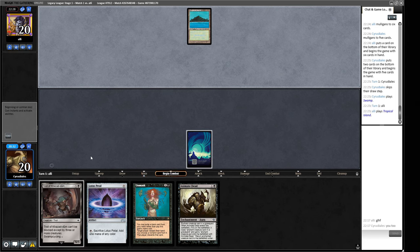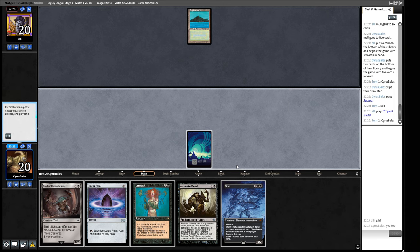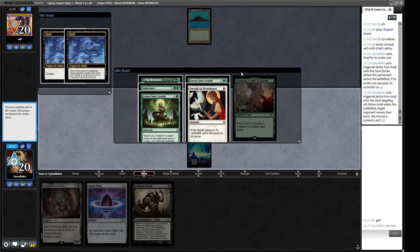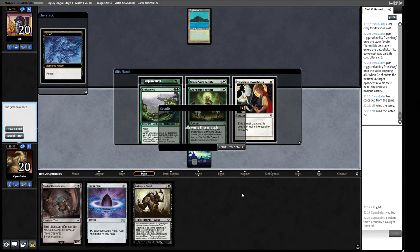They've got a blue splash now. I think the correct play is to use this Lotus Petal. A Grief - is that better than an Unmask? Let's see what our opponent's working with here - Swords to Plowshares, a Crop Rotation that can go get Bajuka Bog right now, it can also just go and get a white source. They also have Endurance. I don't know how we're supposed to win this one looking at what's in our opponent's hand.